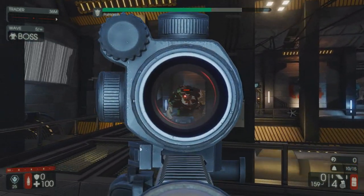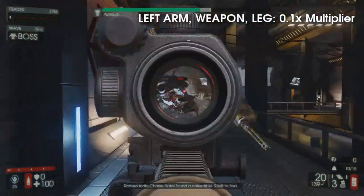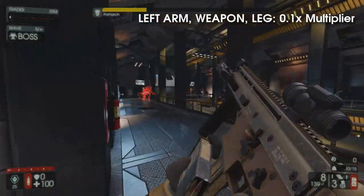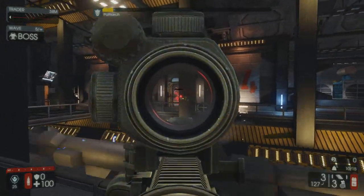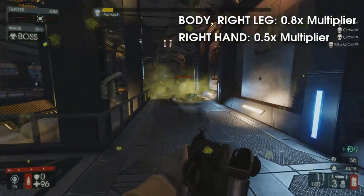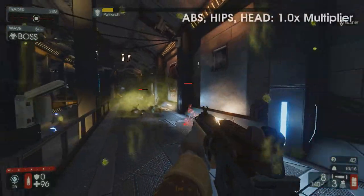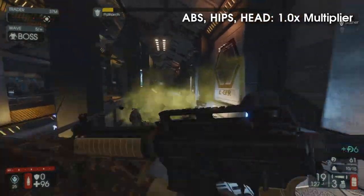To simplify it, we can avoid aiming for weapons and metal portions of his body. This includes his left arm and his left leg, all of which will multiply incoming damage by 0.1, an effective 90% reduction. His right hand, right leg, and body all incur penalties but much smaller than the previously mentioned hit zones. His abdomen, hips, and oddly enough his head will not lessen or worsen incoming damage.